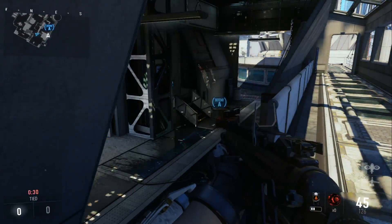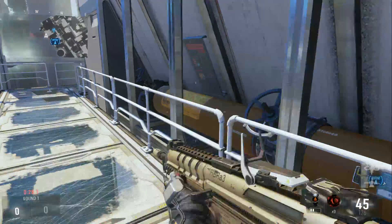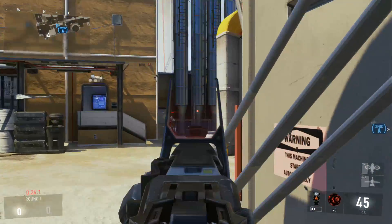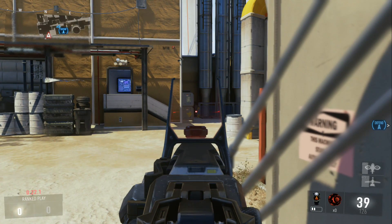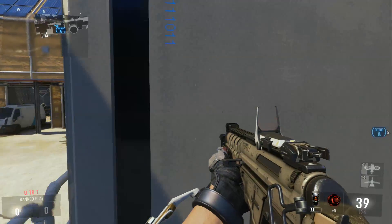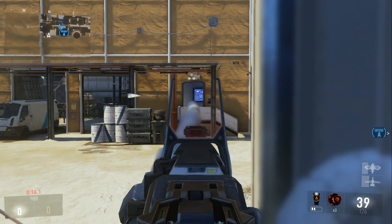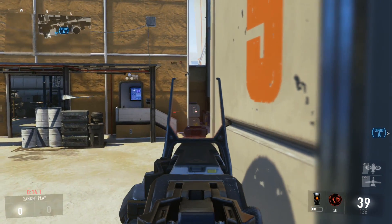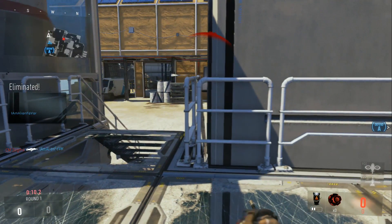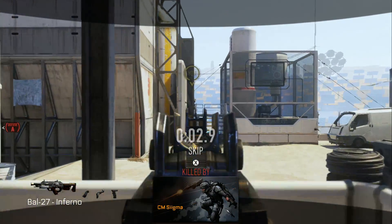The recoil for this gun is moderate, but we'll get into that later. The penetration is medium. The reload time is two seconds normally. If you use the fast reload — double tap that X button or double tap that square — it's 1.1 seconds. If you have an empty magazine, it's 2.4 seconds.